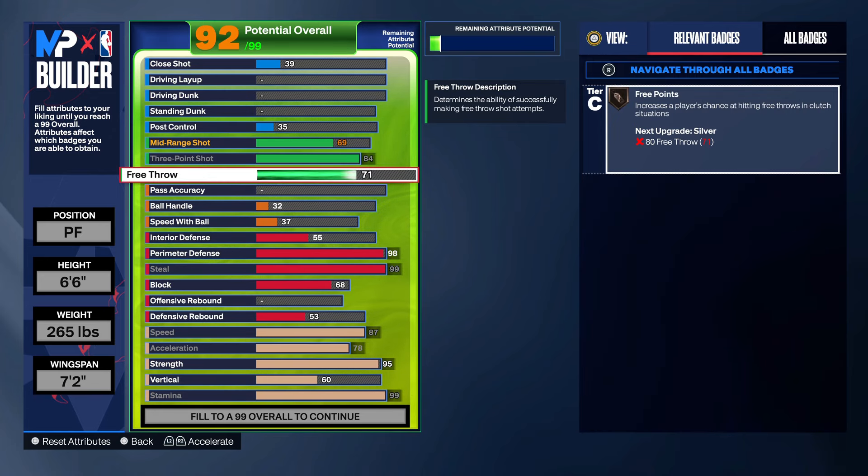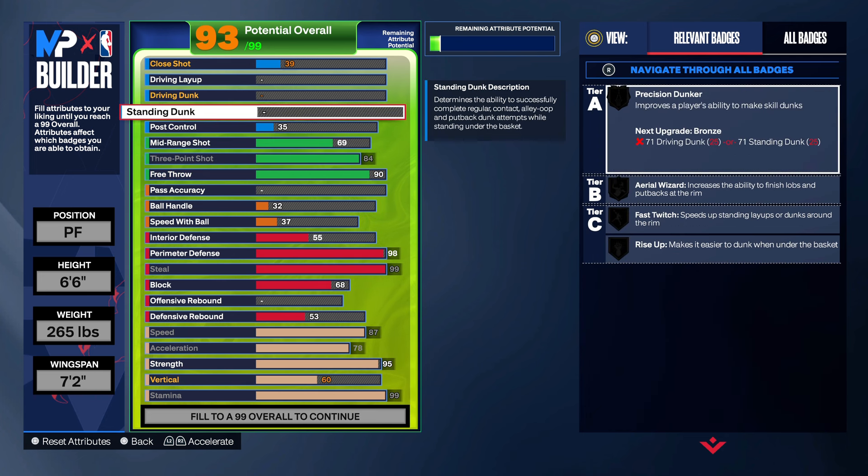Put your free throw up — you're actually going 90, and you don't need it that high but you can't do too much with the extra points. Put your standing dunk up to 83 for the silver precision dunker, silver fast twitch, and you're getting bronze rise up — that's some heat right there.